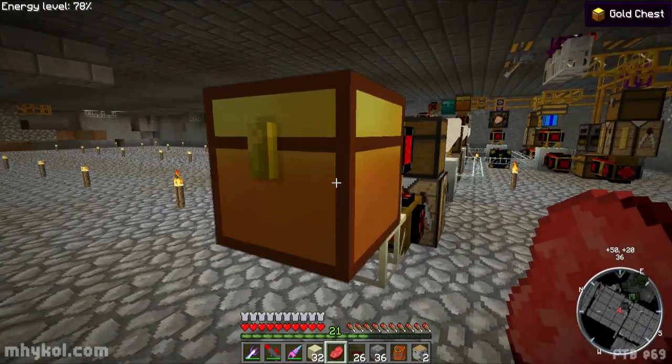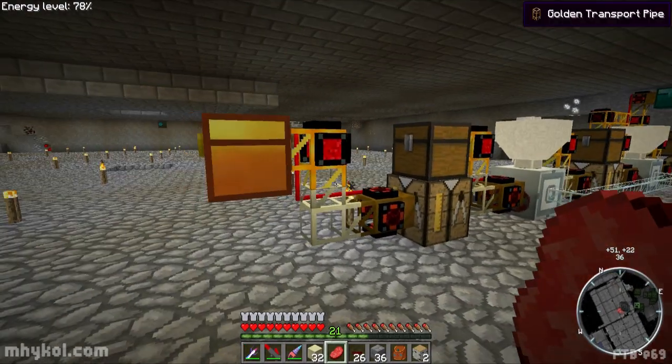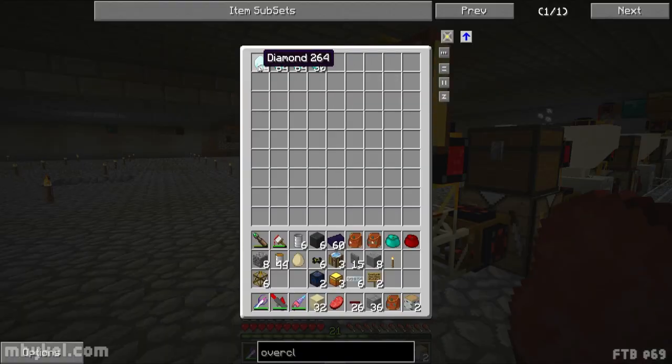And then voilà — the end result: diamonds, and a lot of them. These are all diamonds just made from coal. Well, and the flint and obsidian too — one diamond costs a stack of coal, eight flint, and one obsidian.